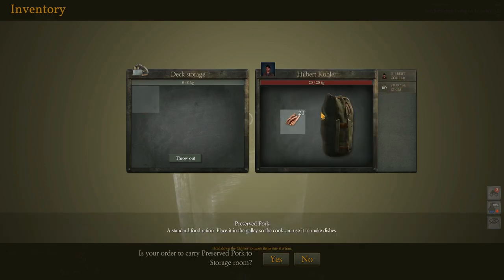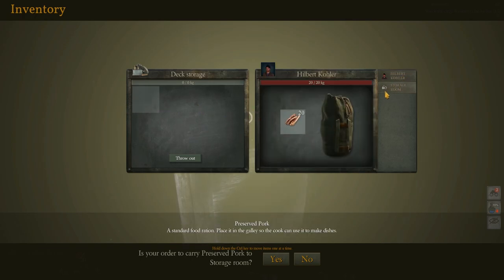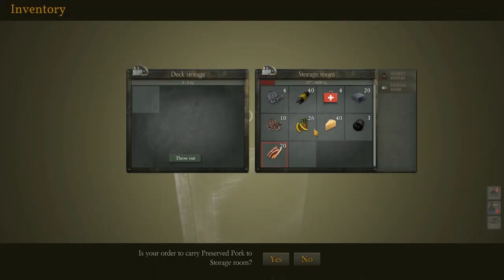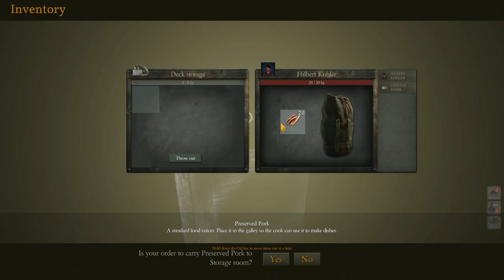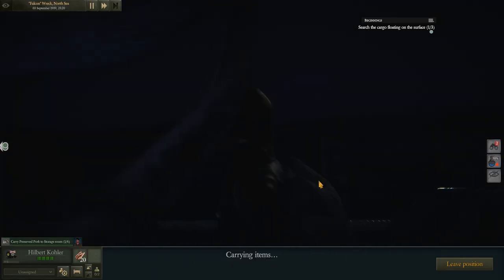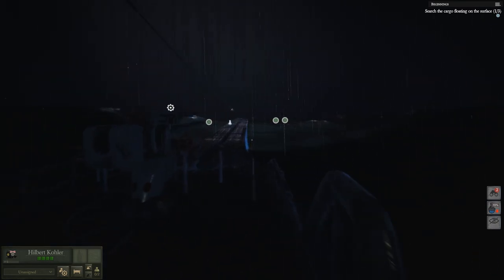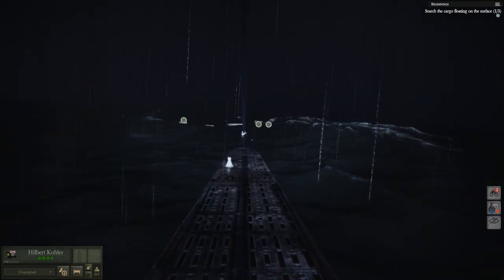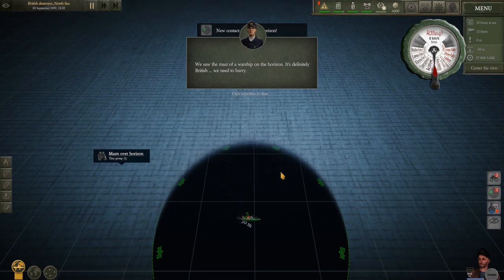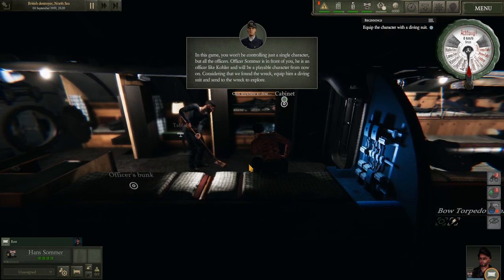We can transfer it immediately this way. Let's put the bacon back in the storage room. I can only hold 20 kilograms at a time. I guess I'll have to carry some on board. We saw the mast of a warship on the horizon - it's definitely British. We need to hurry. In this game, you won't be controlling just a single character, but all the officers. Officer Summer is in front of you - he's an officer like Kohler and will be a playable character from now on. Considering that we found the wreck, equip him in a diving suit and send him to the wreckage to explore.